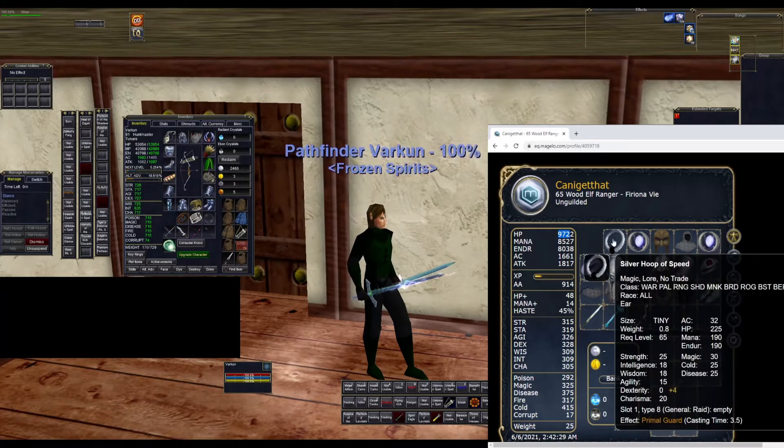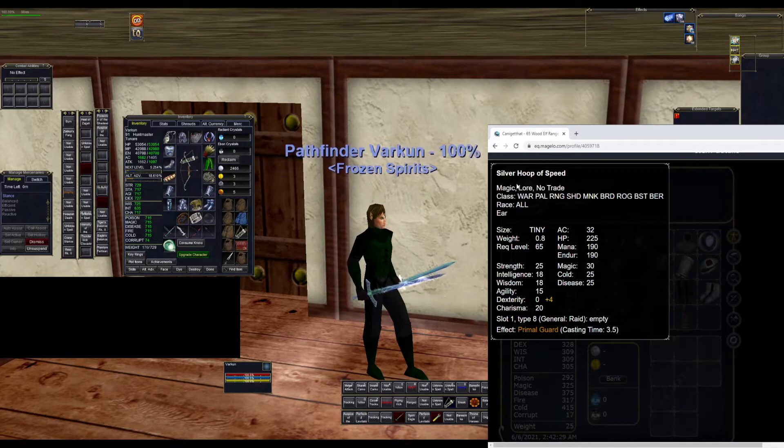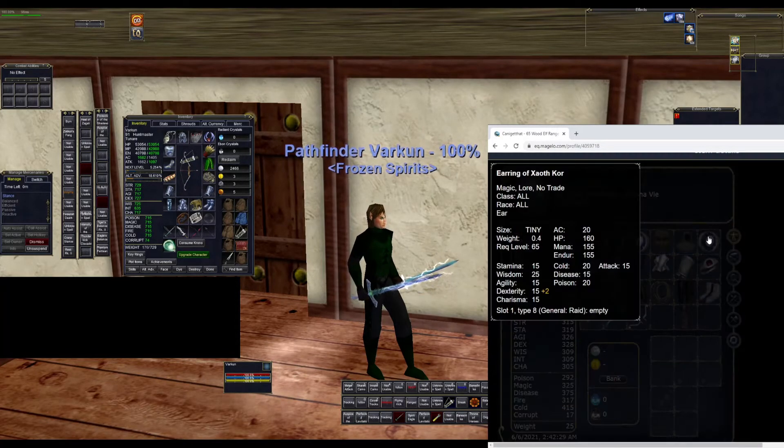For earring number one, we have Silver Hoop of Speed. This is going to give you full heroic dex and has really strong stats. It also gives you an overhaste of 5%. This doesn't stack with the bard overhaste, but it overlaps with it, so if there's no bard around, this is a really good item to have. The other earring is Zeering of Zoth Core, which gives you two heroic dex and 15 attack.